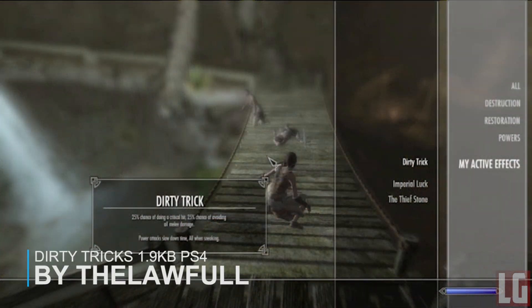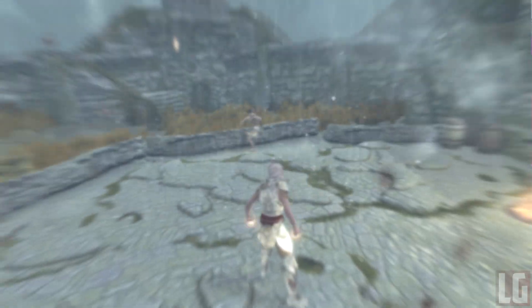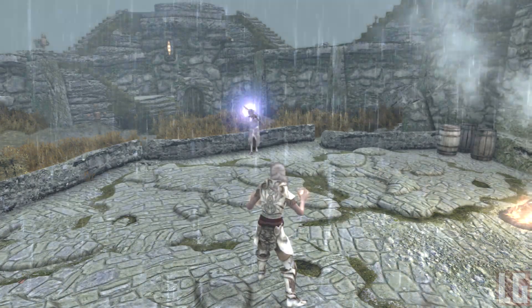The next mod adds a vendor book called Lessons on Dirty Tricks, which gives you an ability that increases your percentage of doing critical hits while in sneak mode, a 25% chance of evading melee damage, and power attack slowdown time when you are sneaking. It adds a new power perfect for any sneak character like an assassin or thief, and that's all this mod really does.